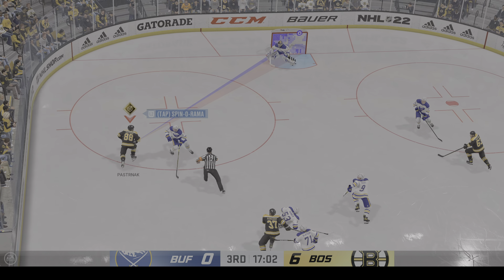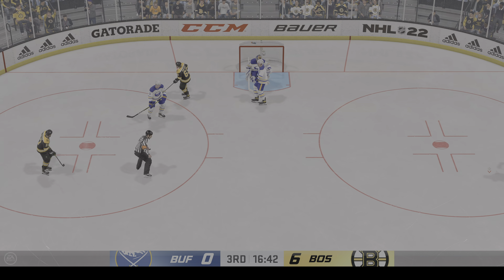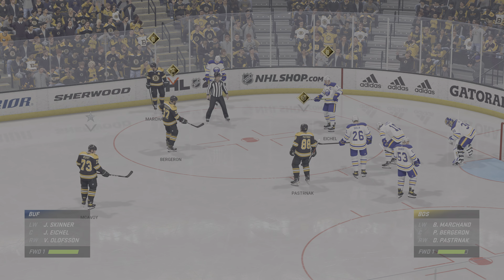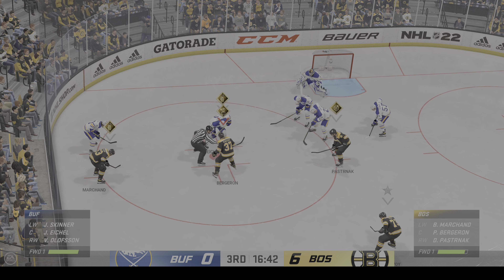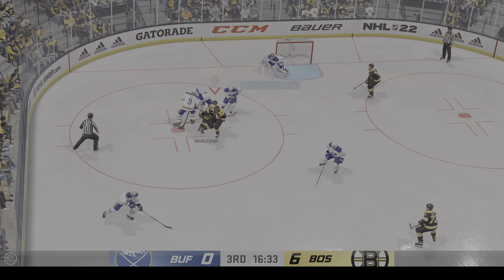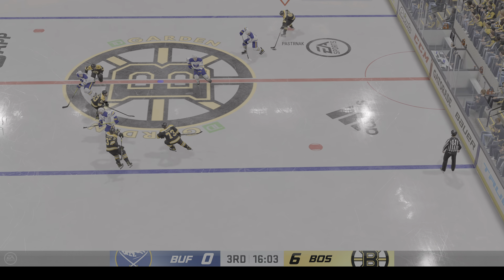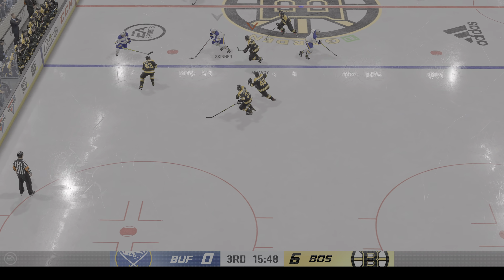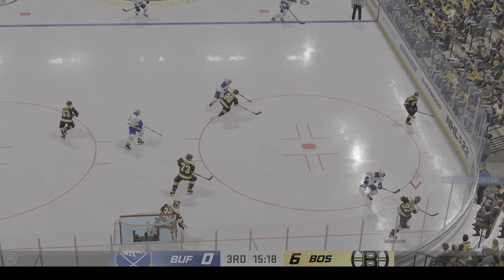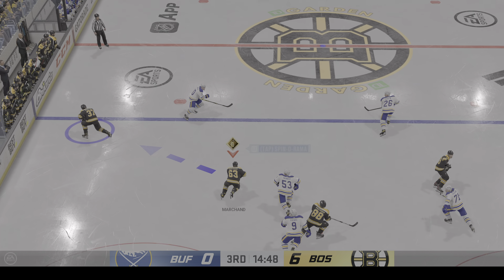Boston's lamp-lighting performance continues here with another goal in the third. They've dominated and stretched the lead out into a really comfortable margin. Both teams set and ready to drop the puck. Sneaks away with the puck after being tangled up on the draw and moves it to Skinner — smart defensive play. Buffalo's got the puck along the wall. Shot gets caught in traffic. Moves it to Eichel — fails to find the open man.